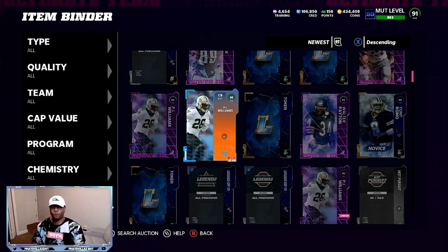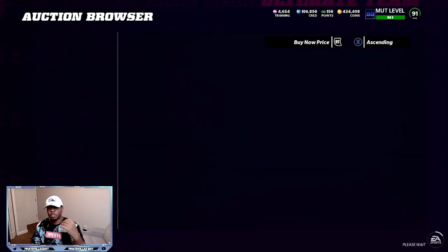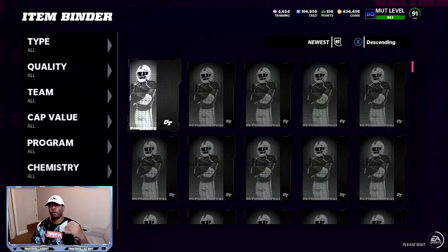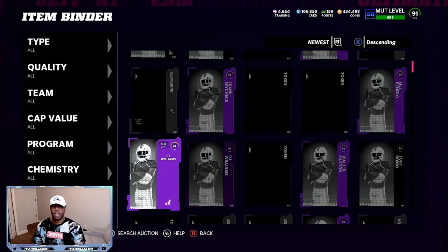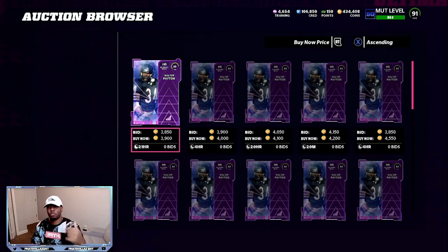We get this 96 PJ Williams — you get his power-up for free, or you can sell it. If you go to PJ Williams' power-up, you can sell it for 4,000 coins — that's a free 4,000 coins just from playing the game. If you came to Walter Payton's power-up and somebody doesn't want to play the solos, you can sell his for another free 4,000 coins.